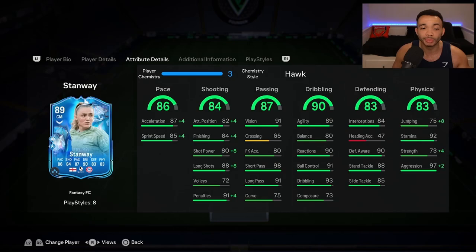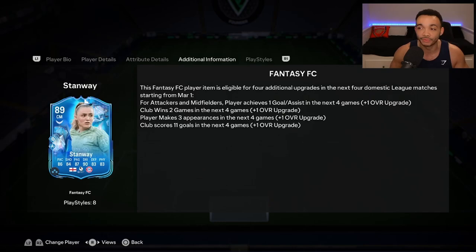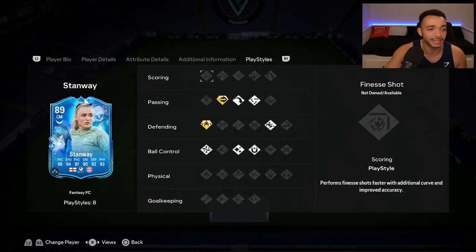Her reactions, ball control, and dribbling are great at 91 and 93 respectively, but she's got 73 composure - that is really low. The defending is nice except for heading. Jumping is 83. Stamina is 92 so she'll last all game. Strength with the Hawk goes up to 77 - still a bit low - and aggression goes up to 99. She has some decent play styles: ping pass and jockey plus, as well as long ball pass, ticky tack, slide tackle, technical flair, and first touch.